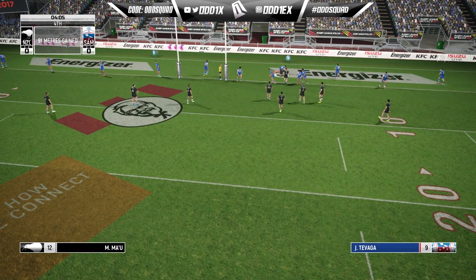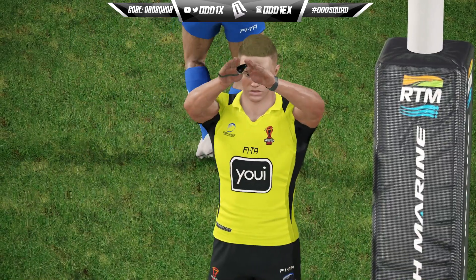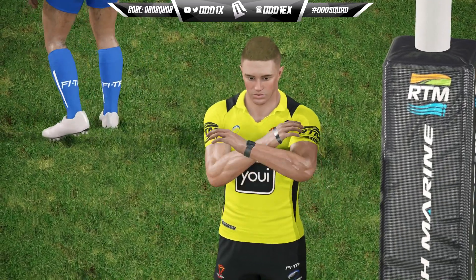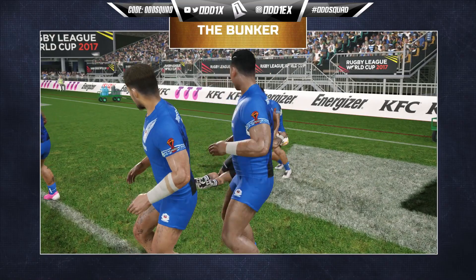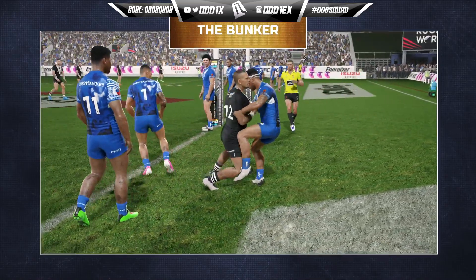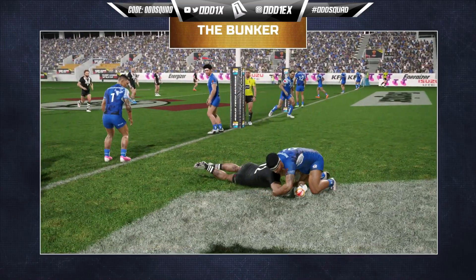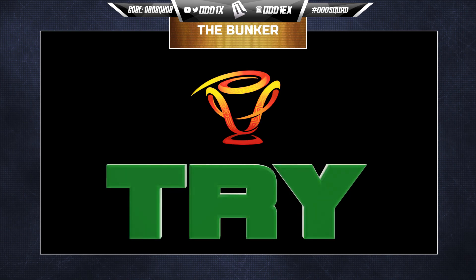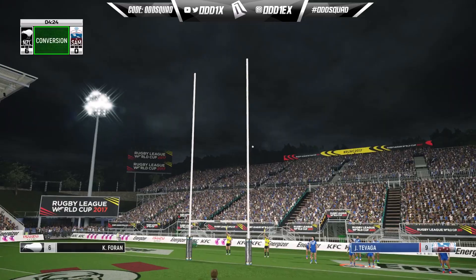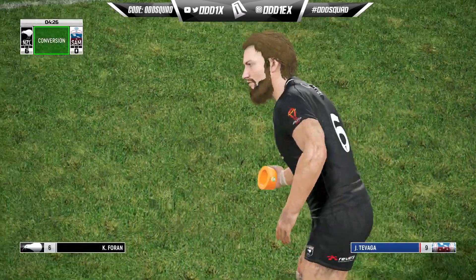New Zealand with a heck of a start. Manu Ma'u — haven't seen that name in a while — looks like he'll get the first try of the tournament. And there it is: Manu Ma'u just powers his way past the efforts of Jazz Tevaga and the Kiwis are on the board straight away. What a set, what a couple of nice runs from the Kiwi skipper. Kieran Foran takes the shot at goal.